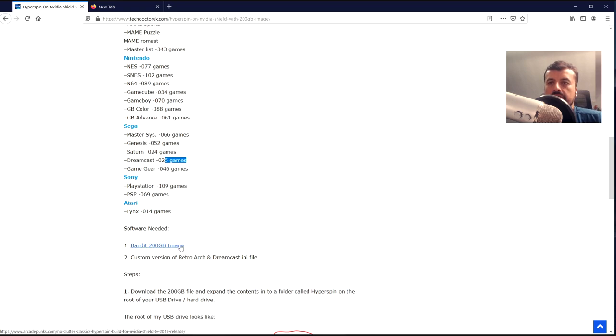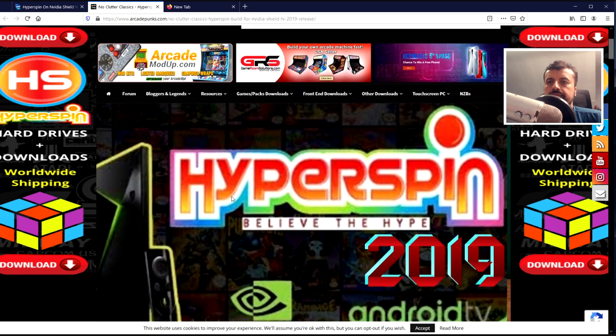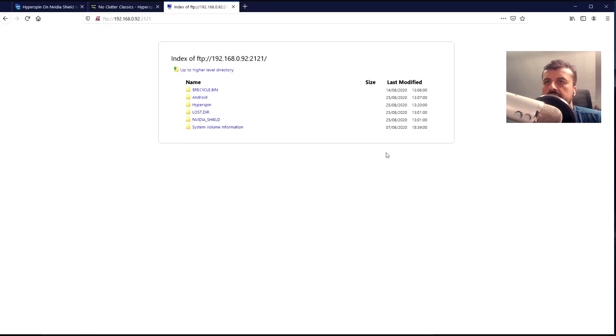Here is the direct link to the image, which takes you to the ArcadePunks website — a great resource for all things retro, for retro images and retro gaming on your Raspberry Pi. Bandit has a video there going through some of the install steps, and the steps are also written out. Essentially, you download the large image, which contains a bunch of RAR files made with WinRAR, each one gigabyte in size. If you extract the first one, that expands all of the contents, and you need to expand those contents into a folder called Hyperspin, placed on the root of your USB or flash drive.